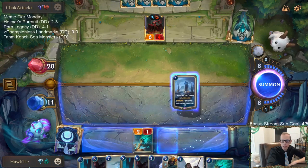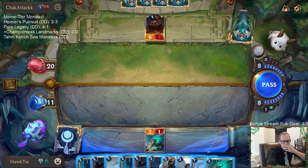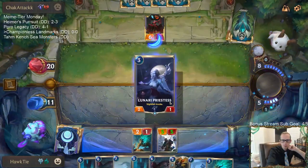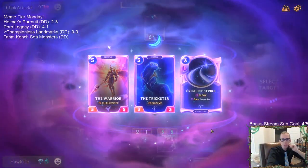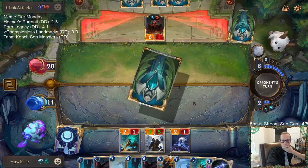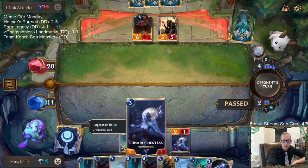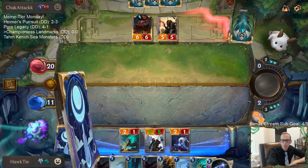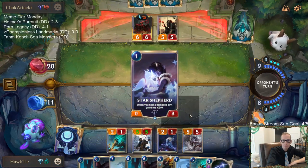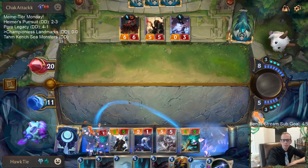I want to play Howling Abyss, but if I play it we have nine cards in hand, so the next card we draw will get burned - which we don't want. We need to double-spell. This could have been a good spot to play the Vault. We'll play Vault here.